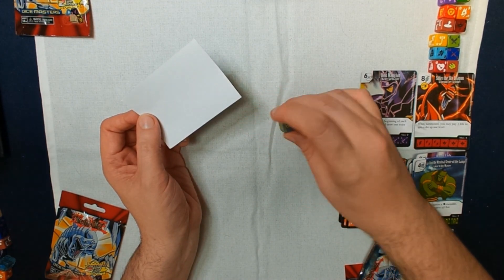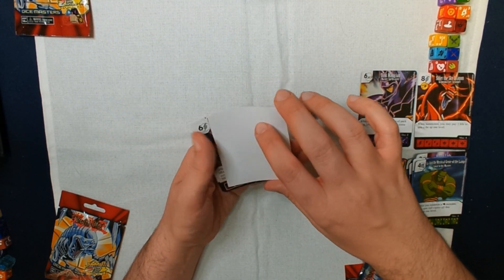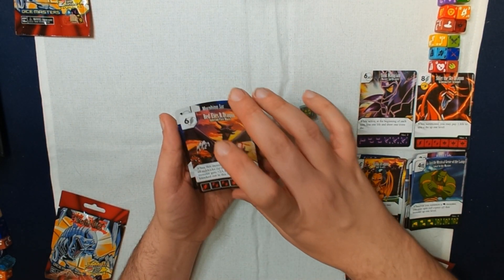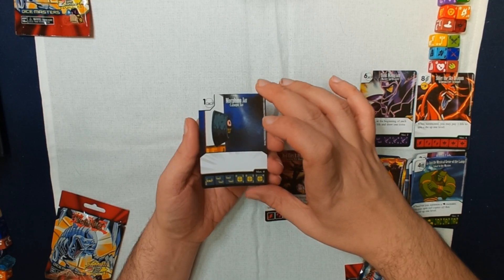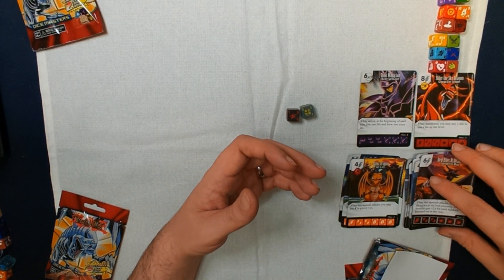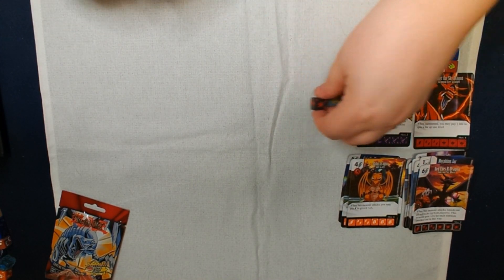I believe I got a dragon and a Morphing Jar — yes, that was it. So, a common Red-Eyes Black Dragon and a common Morphing Jar. Moving these off to the side.